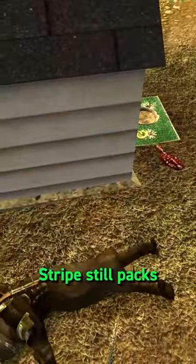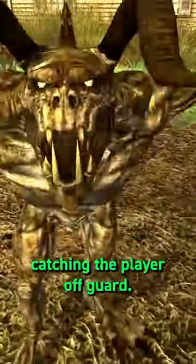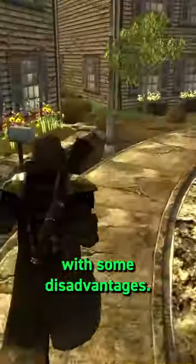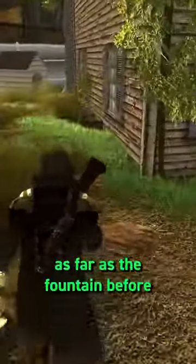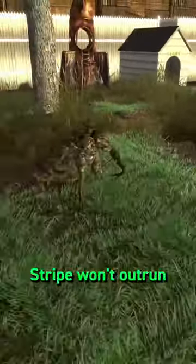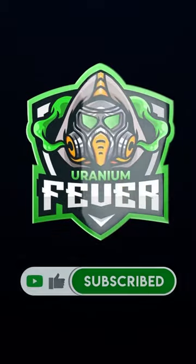Despite his size, Stripe still packs a punch and is more than capable of catching the player off guard. That being said, his much smaller size does come with some disadvantages. Stripe will only pursue the player as far as the fountain while retreating to the doghouse, and the standard Deathclaw leap is considerably shorter than usual. And last but not least, because of his little legs, Stripe won't outrun the courier — a welcome change from the norm.